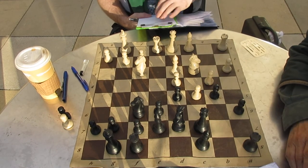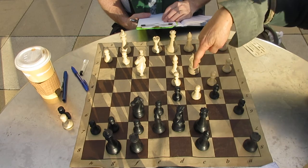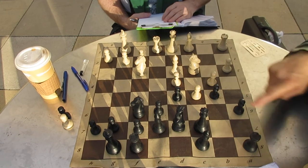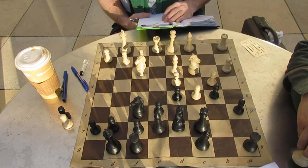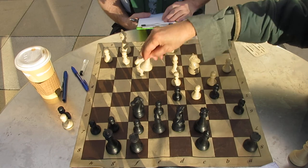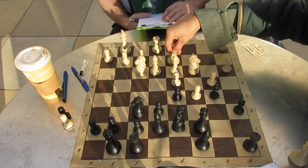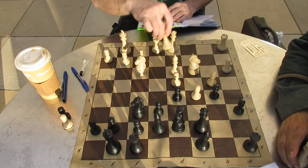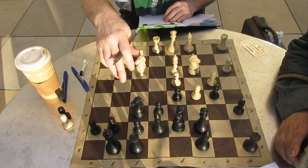B4. White has a superior pawn structure with a powerful protected passed pawn. And now all White has to do is get control of this diagonal, which I might be able to do in the future. And then Black has absolutely no counterplay at all. So that's kind of the idea.